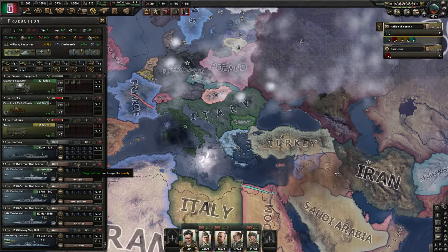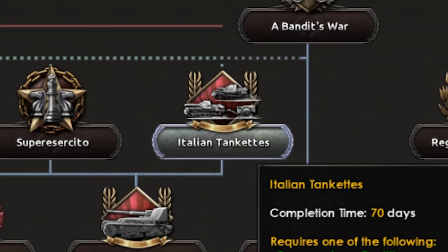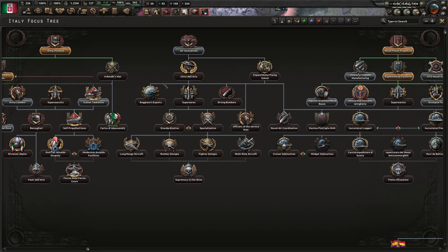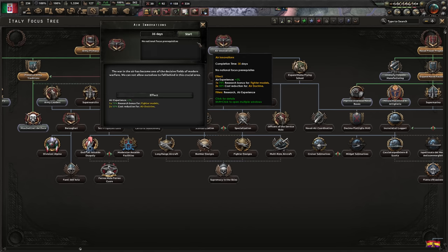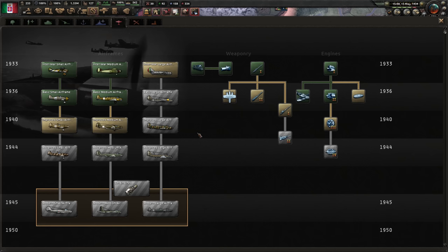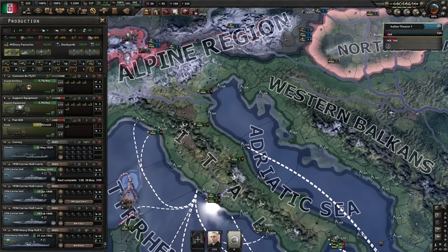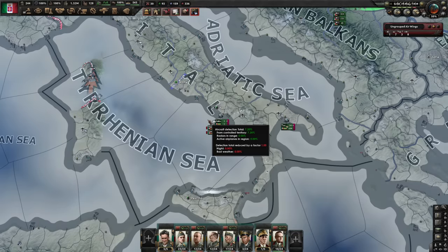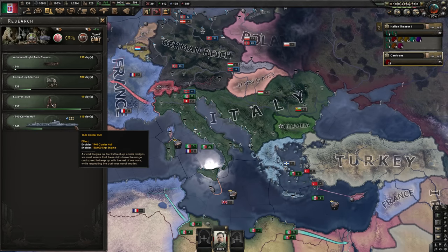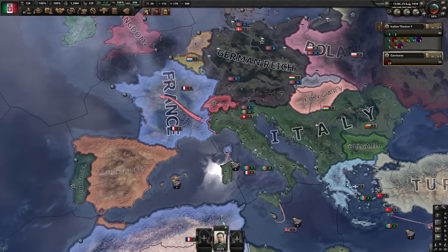We still have the worst tank division ever, so we need to fix this immediately — Italian tankettes, very cute. I'll have to delay the tankettes by a couple of focuses because I want to do air innovations, get a research bonus for fighter models, and use that to research the 1940 improved small airframe, then do a similar thing for better ship models. Our first carrier is going to deploy in a few days — there she is, the first Italian carrier equipped with the planes that we designed.